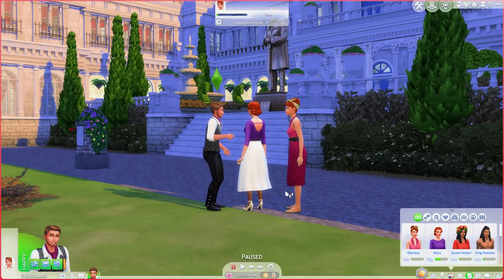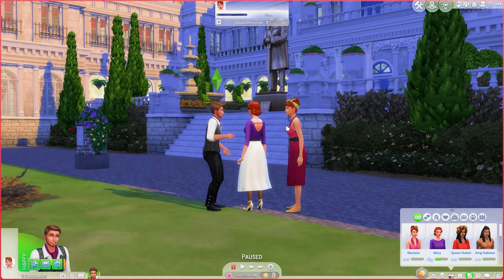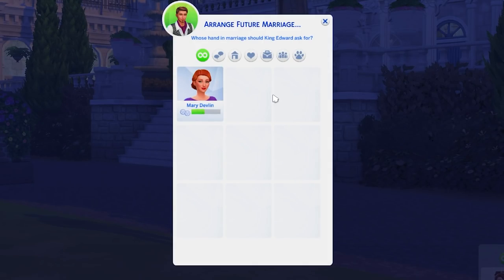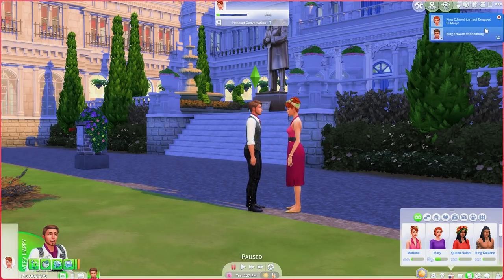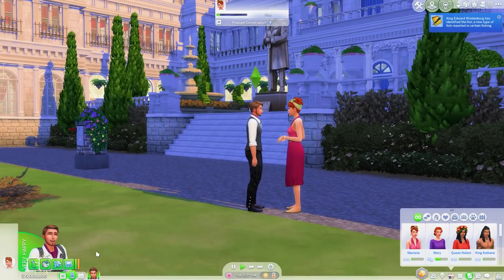I didn't realize that you actually have to ask a person in the Sim's household that you want your Sim to be in an arranged marriage with. So I've teleported Mary's sister here and I am going to ask her instead. We go to Friendly, then Other Sims, and Arrange Marriage for Self. You can do this for like the Sim's parent, older sibling, or pretty much anything. So it says 'Arrange Future Marriage — Whose hand in marriage should King Edward ask for?' Mary Devlin. They're shaking hands — deal. King Edward has just got engaged to Mary. Now, if we did arranged marriage for a younger Sim, it will say 'betrothed' if they're teenagers or kids, and then when they turn into young adults it will switch to engaged.